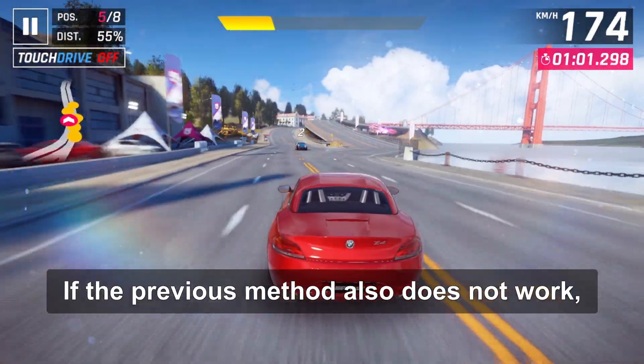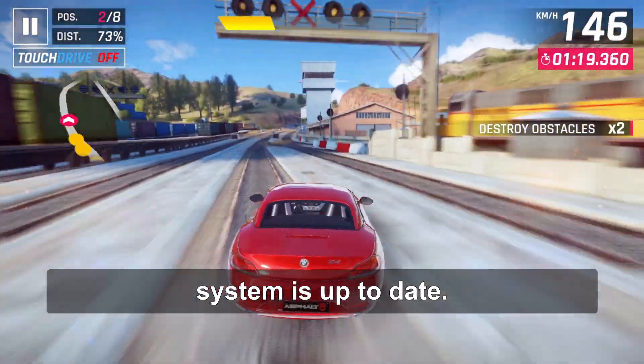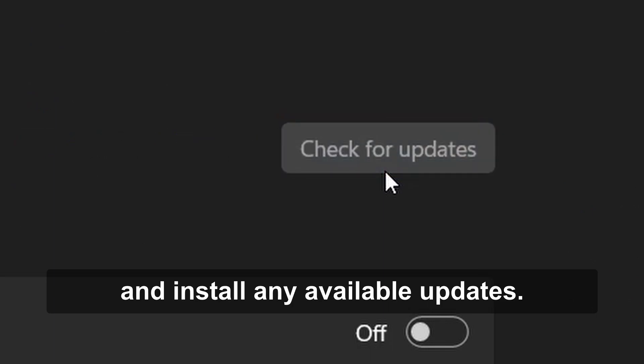If the previous method also does not work, ensure that your Windows Operating System is up-to-date. Click on the Start menu, select Settings, go to Windows Update, click on Check for Updates, and install any available updates.